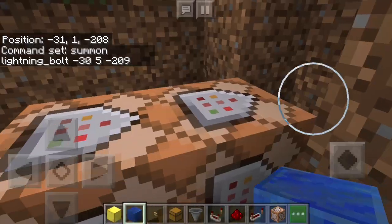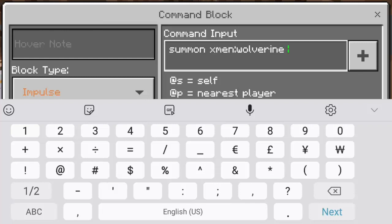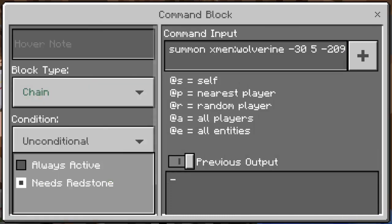Next, go to the second command block. Here we're going to summon — this time it's going to be X-Men, colon, Wolverine. Enter the coordinates — mine is negative 35 and negative 209. You might be wondering why X-Men Wolverine: you need to use an add-on for this, so I'll leave the link in the description below. The block type must be chained and redstone always active — it must turn green.